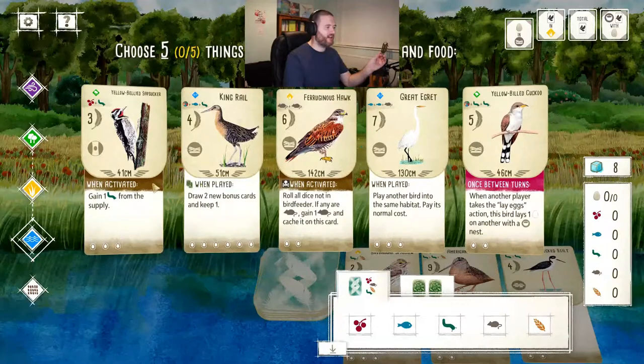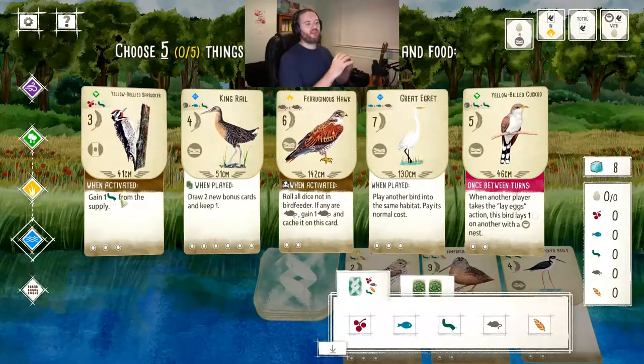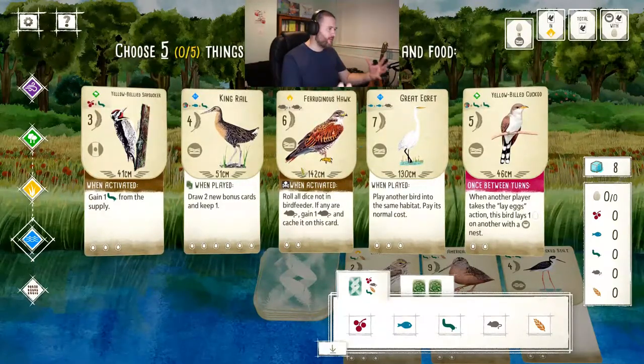The cards also give you the wingspan at the bottom. The largest bird here is the ferruginous hawk with a 140 centimeter wingspan, then the great egret at 130, and smaller birds like the yellow-bellied cuckoo and yellow-bellied sapsucker both just over 40 centimeters. There are also nest type symbols - the sapsucker makes its nest in cavities within trees, while the others are platform nests. There are also ground nesting birds and bowl nest birds - several different nest types reflected in this game.